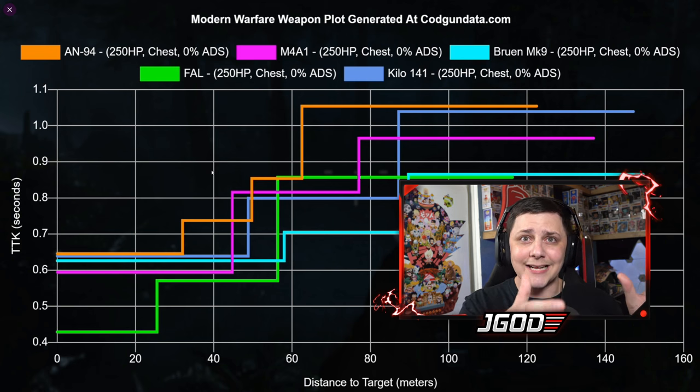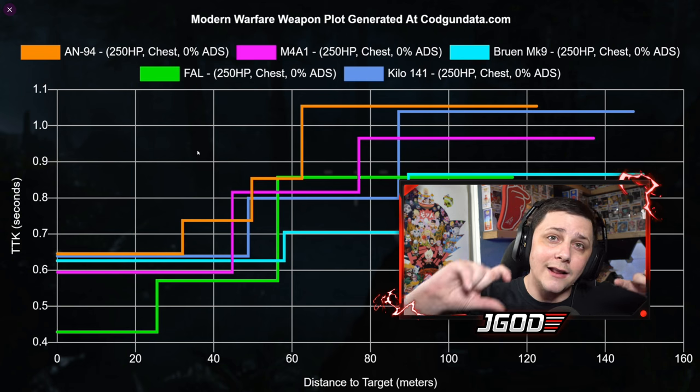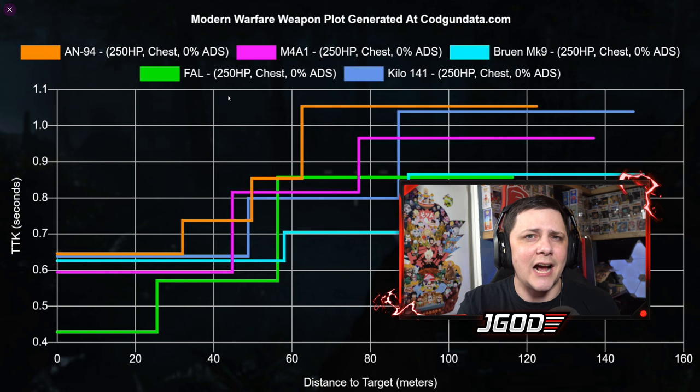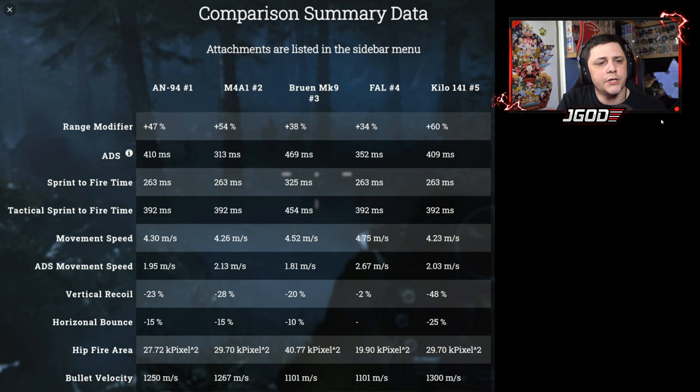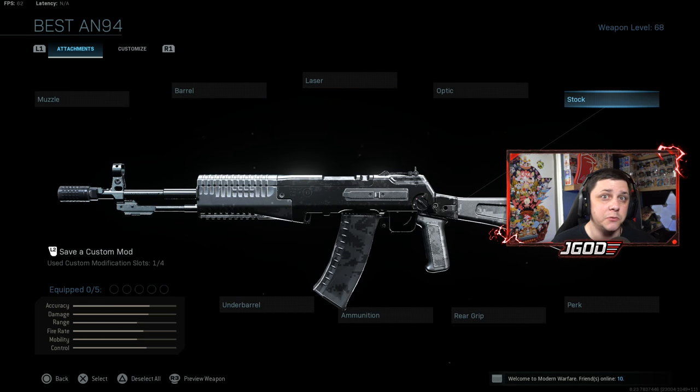In multiplayer you can see a mix because of how good it is in those particular areas. Now let's look at ADS speeds and how these weapons stack up once you've built some attachments for actual gameplay. With class setups you'd probably use in Warzone, the ADS speed is around 410ms — not terrible, right there with the Kilo. The FAL puts in work, but the M4 is a great option with a little faster ADS time. Movement speed is fastest on the FAL out of these options. Bullet velocity is all kind of even — you'll be able to hit shots at range and it'll feel close to hitscan.